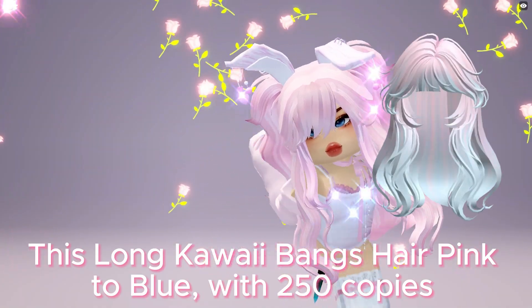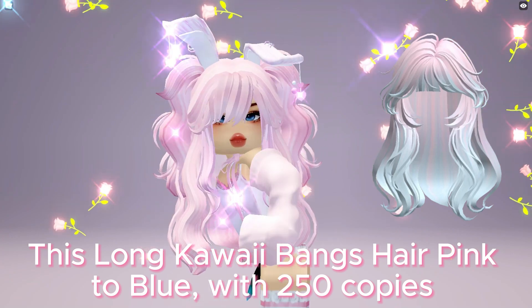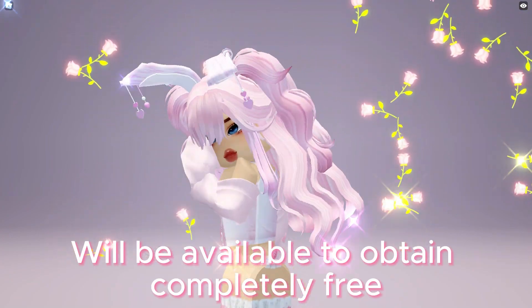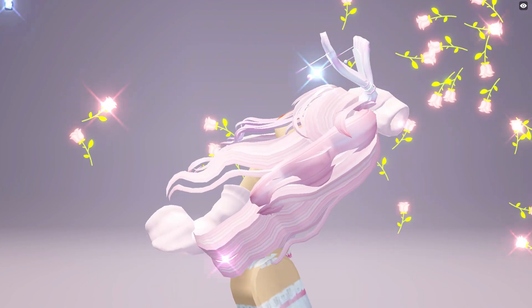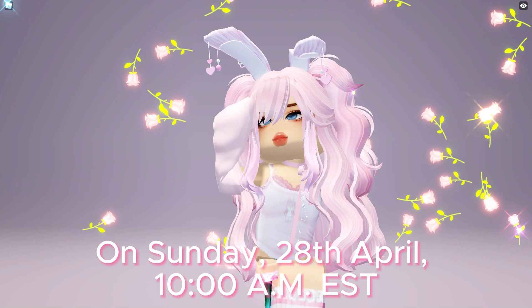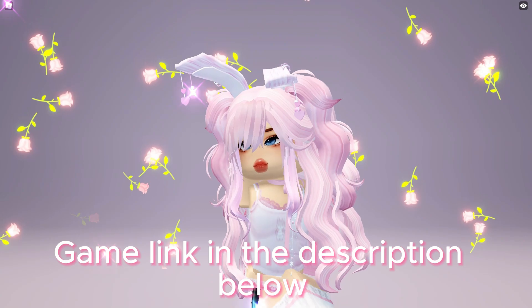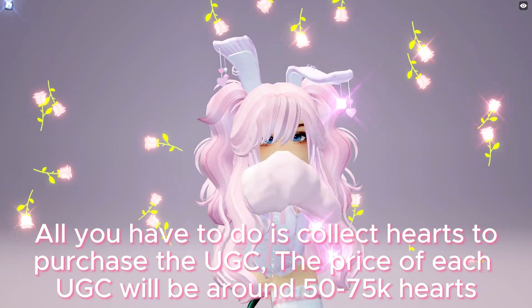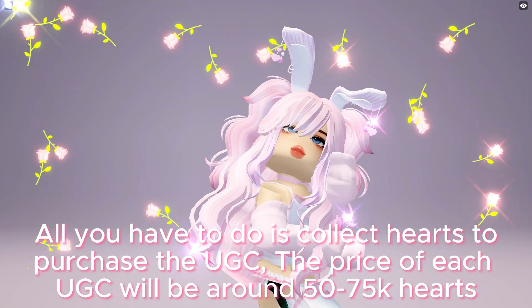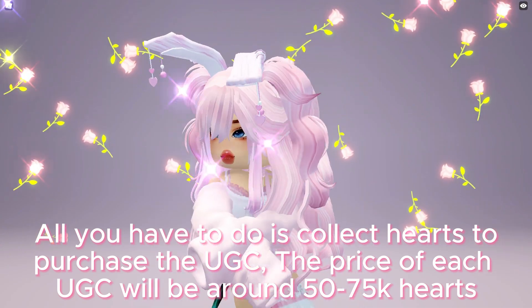This long kawaii bangs hair, pink to blue, with 250 copies, will be available to obtain completely free on Sunday, April 28th, at 10 o'clock AM EST at Collect for UGC game — game link in the description below. All you have to do is collect hearts to purchase the UGC. The price of each UGC will be around 50–75k hearts.